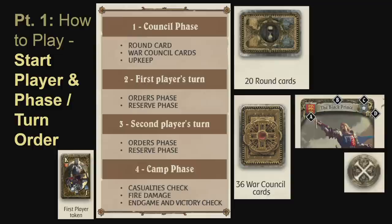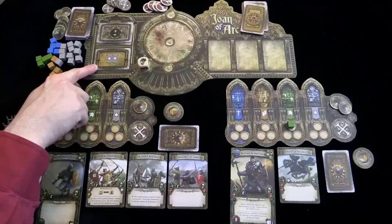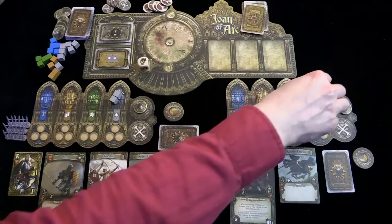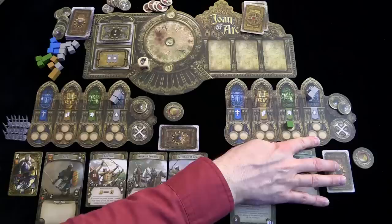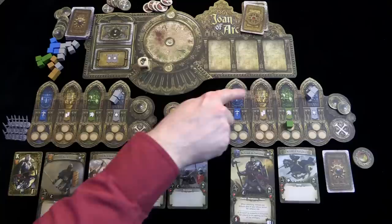During the console phase, the first thing you do is draw the round card. The five round cards used for the introductory scenario are placed in order according to the scenario booklet. Each player will get two regular activation cubes. You'll see for instance that the French player started with one charge order. Unused orders can be stored — up to three from one round to the next. Here is where you'll put charge orders, reactivation orders, and interrupt orders.